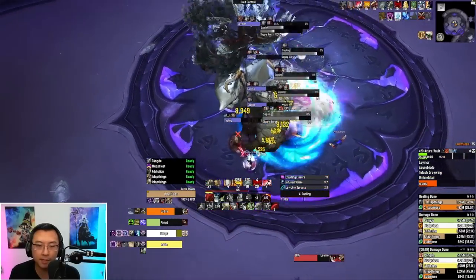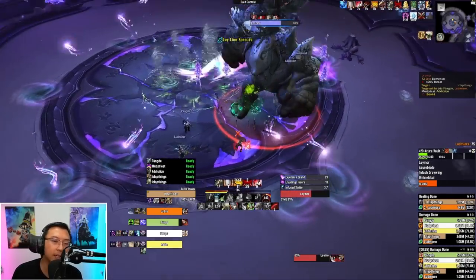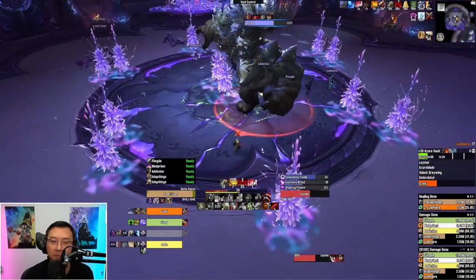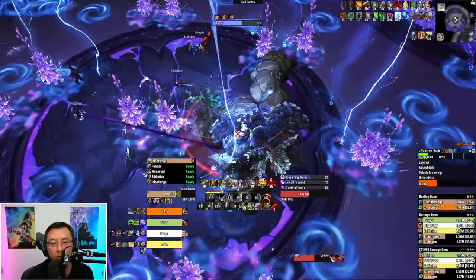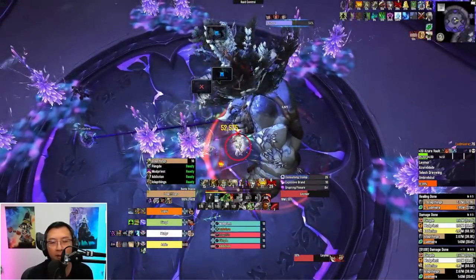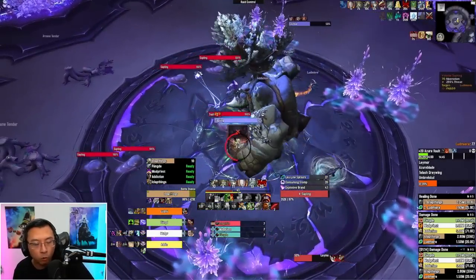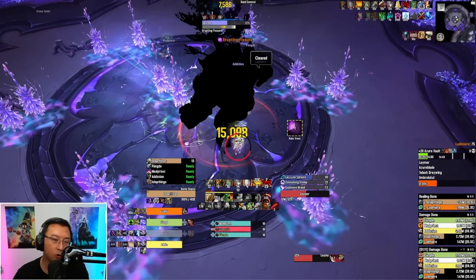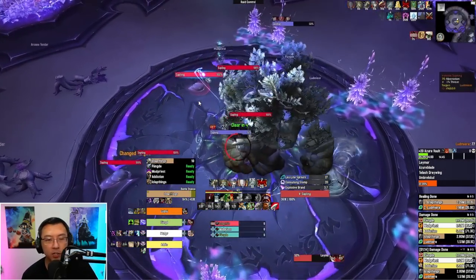Another thing for tanks: when the saplings all come to life, they instantly go to your healer because of healing aggro. Ideally, get someone to MD the mobs to you, but it's tricky. As a tank, try to save AoE abilities at that point. You can see he trucked me with Infuse Strike — it's basically a painful DoT you need to watch. Also, the cone is way bigger than it seems — not only did we get four trees, we got six of them. The cone is really, really huge.